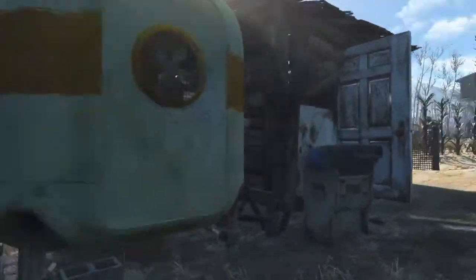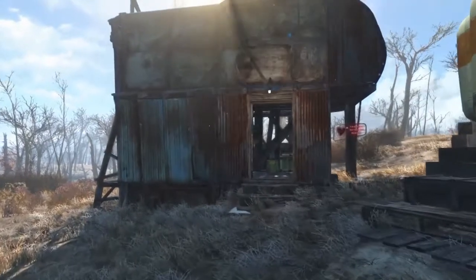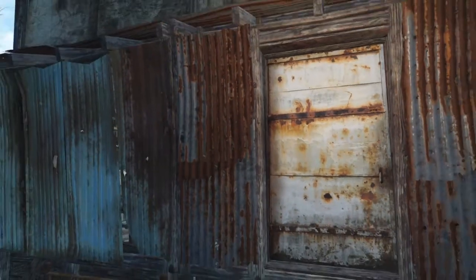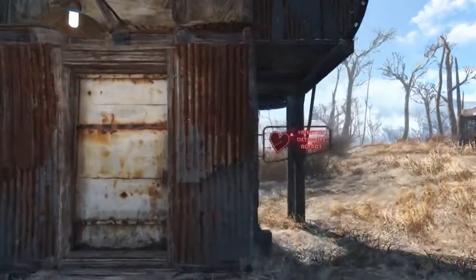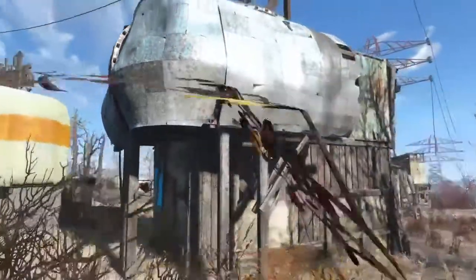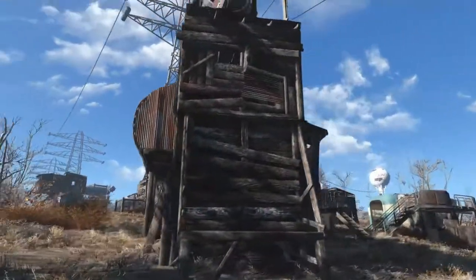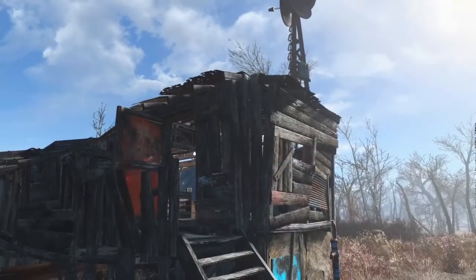This one was mainly wood, and you'll notice that literally every single door in every house is open — I pretty much closed them all because my settlers are going in and out. This is the Valentine's Detective Agency that I built, just a little outlet of Nick's Detective Agency, another place for him to work out of. He's got a little house upstairs and his work area downstairs. It's a pretty simple building — honestly I think this and Hancock's shack can both be used as kind of fillers.